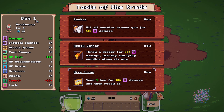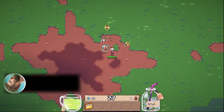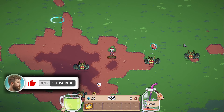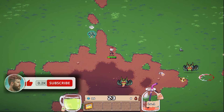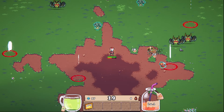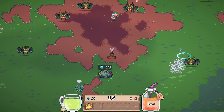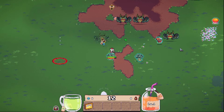I really like to start with a high frame. These are the different abilities — the tools of trade that we start with. Here you can see the day, the character we're playing, the level, the amount of water we have, and the different stats. We have this little Maya bee here joining us on our farming journey.